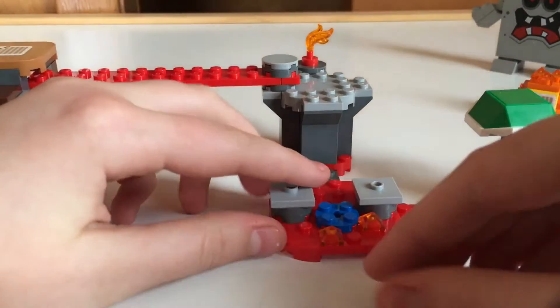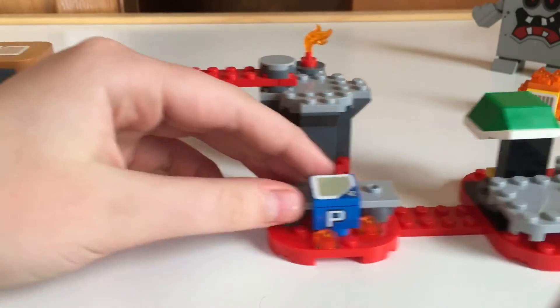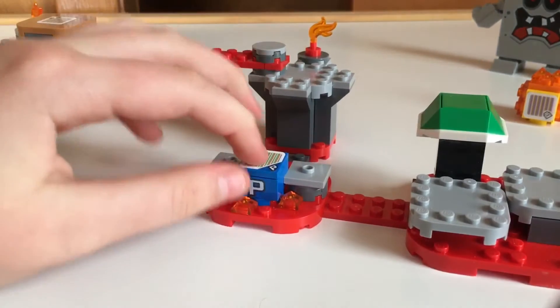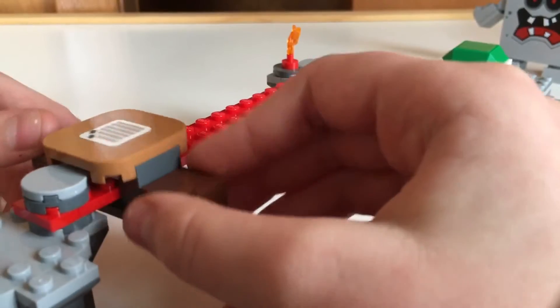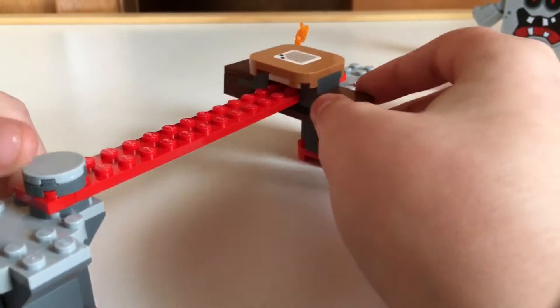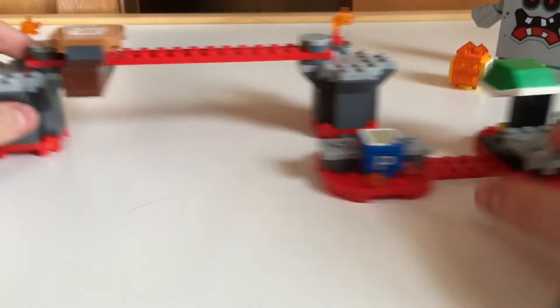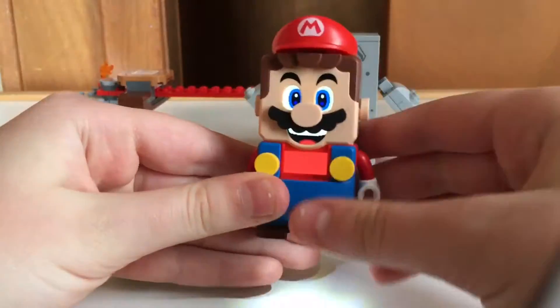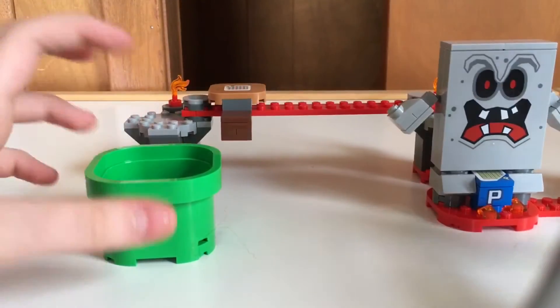Then over here, we got the — I just dropped it — we got the P-Switch. The P-Switch, basically if you jump on it, you start collecting flames, which I'll show when I play. But then lastly, there's this bridge that if you move it along carefully and try not to let Mario fall, because if he does, he'll die. I got my Mario and the pipes, so you can just play through this quick level.